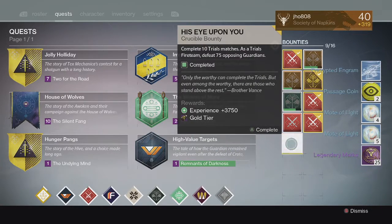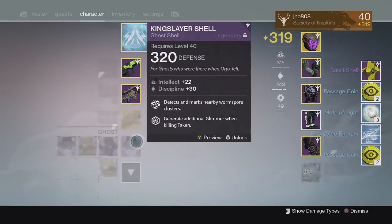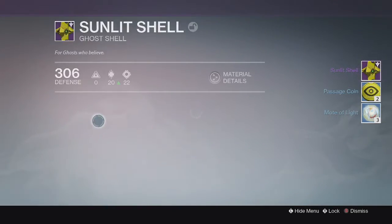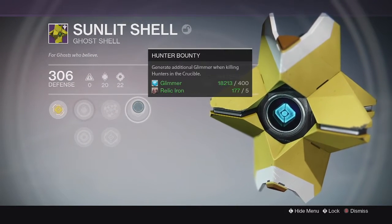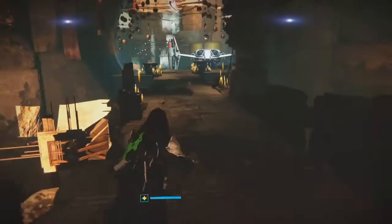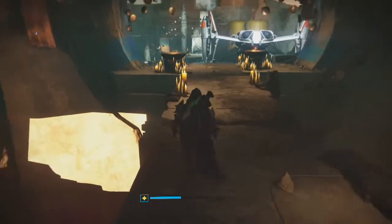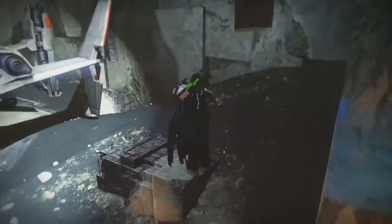For the Silver tier, no Exotic once again. For the Gold tier, I ended up getting the Sunlit Shell Ghost Shell for Trials at 306. You can't really get higher than 310 Ghost Shells from the Gold tier — I don't think you can get anything over 310 from Gold tier. So once again, kind of unlucky on my Gold tier and Silver tiers.